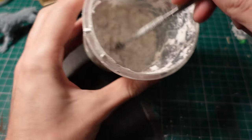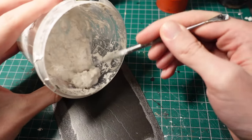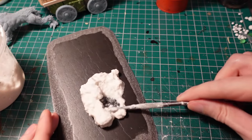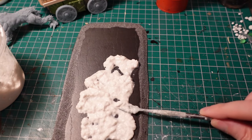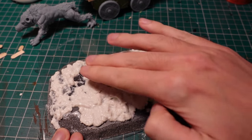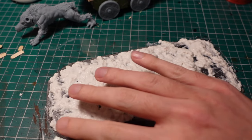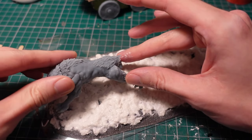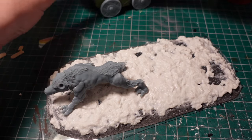To give it some texture and some lumpiness, I took some sculptor mould, mixed up a batch, then poured it over the top. Using a tiny spatula and then later my fingers to even it out. To make sure everything would fit later, I took the beast and the wagon and pushed them into the base, so I'd get some indentations to line up later.